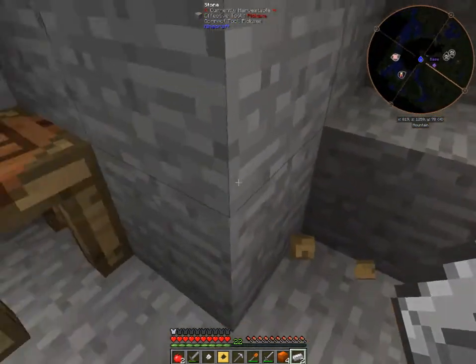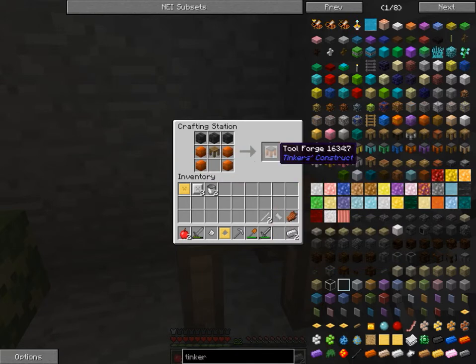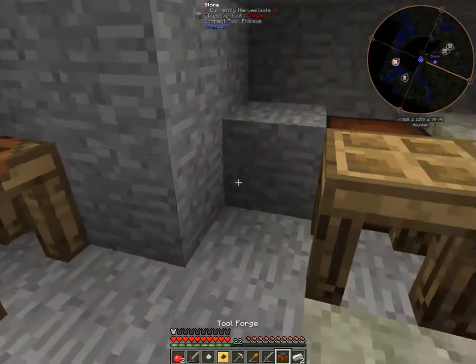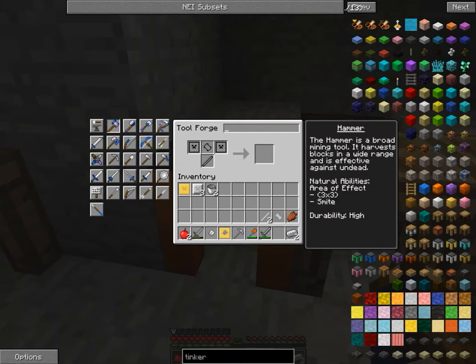To upgrade it, it's real easy — you put the tool station in the middle with some seared bricks on top, then you can use any metal as long as it's in blocks, and voila, you got a tool forge. With the tool forge you can build a lot more tools.